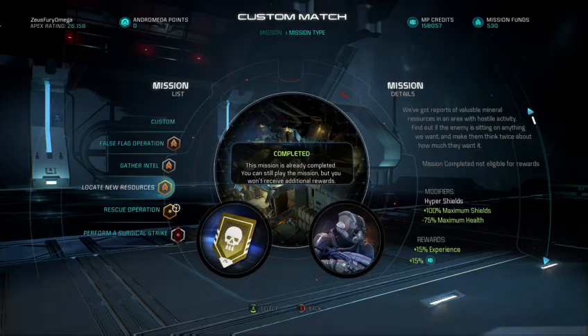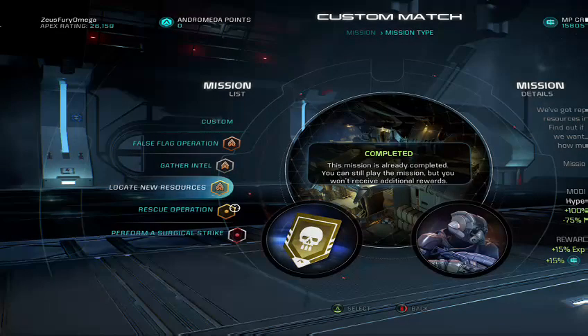Locate new resources on gold — it was a sweet, awesome mission. Hyper shields for the modifier was awesome. And it was great for a friend to randomly be put in the same lobby — I love crazy stuff that happens like that. That's pretty dope. But anyway, if you like what you see, please subscribe. Do what you guys do — until then, see you guys, bye!